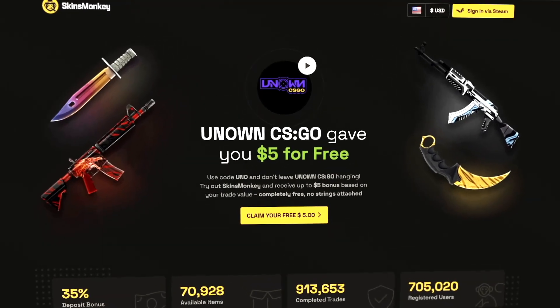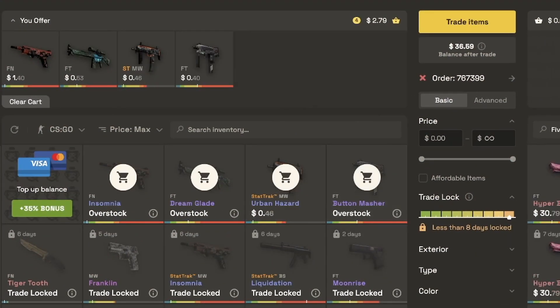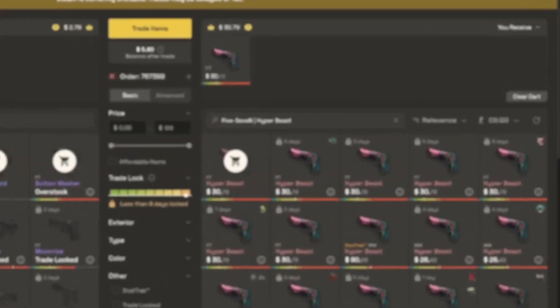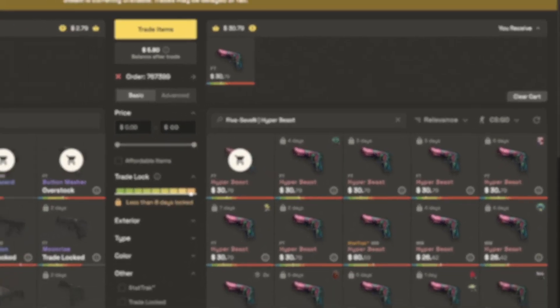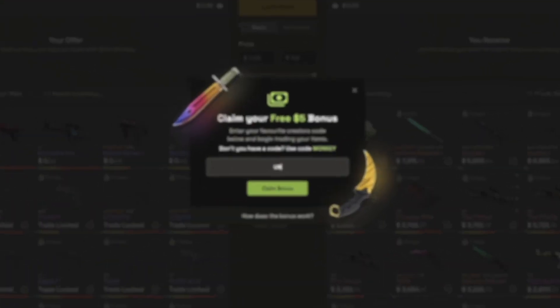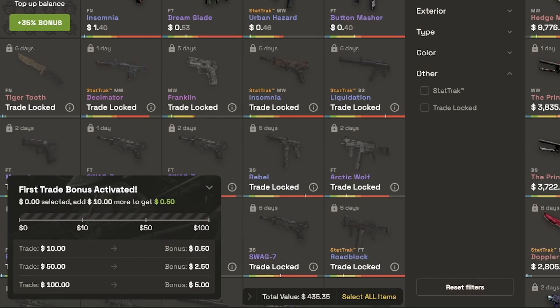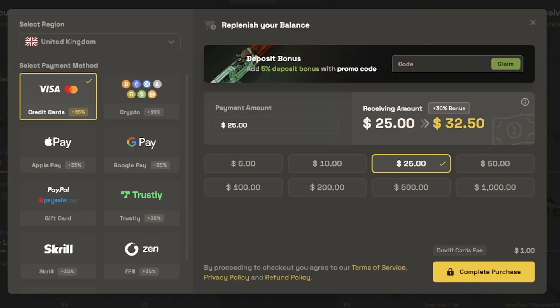Today's video is sponsored by Skins Monkey. Skins Monkey is a safe and quick way to trade your CSGO skins. You can take your old skins and trade them for new skins, and you will get a trade offer sent to you instantly. If the item you want is on trade hold, it will be held for you until it's ready to trade. For your first trade, if you use code UNO, you will get up to $5 on your first trade. You can also get an extra 5% bonus on your deposit with code UNO — so that's a total of 35%. Don't miss out on that guys.